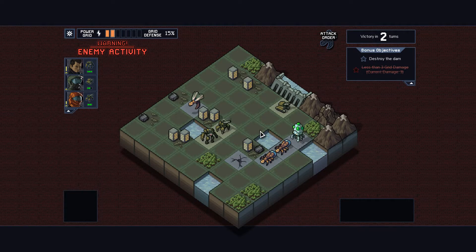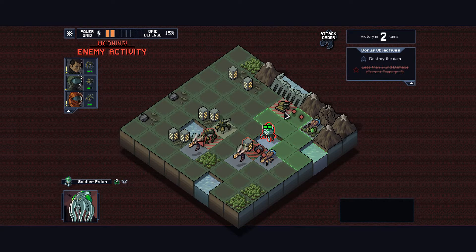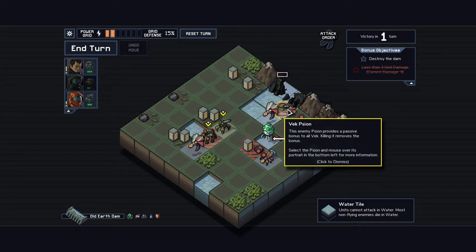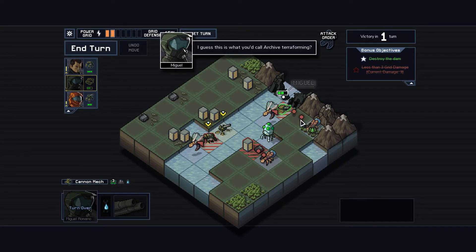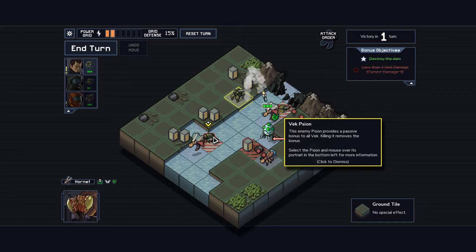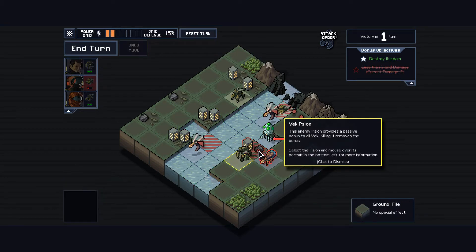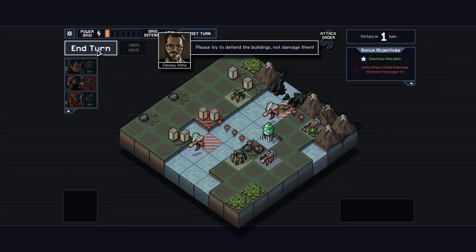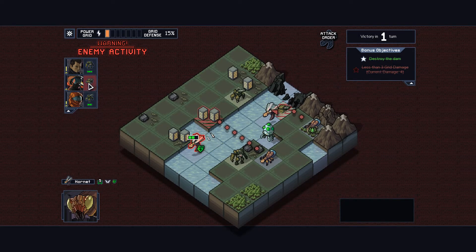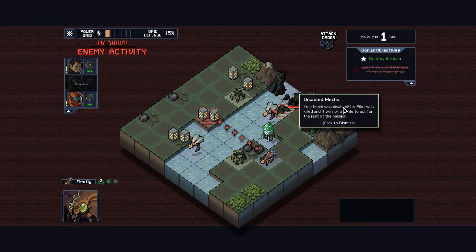They pop up too much. I like working things out myself, but the game can never know what you can and can't figure out. Maybe there should be a tutorial-light option where if it sees you confused for a bit, it'll tell you - like the annoying older brother mode. All I have to do is take it down. I just got my tank stuck in the water. I can't use anything from here. It looks like that was just a bonus objective anyway, and the game is won at a certain time.